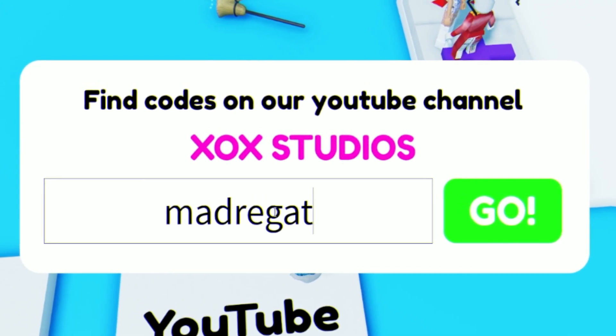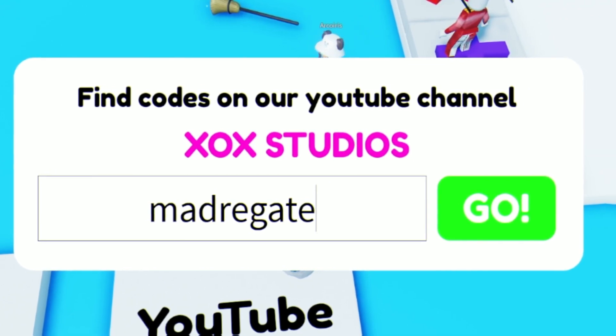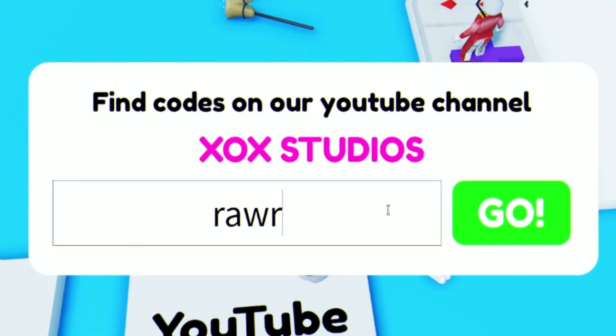Next we are gonna redeem the code MADREGAT — M-A-D then R-E-G-A-T-E. This one gives you another Pop It item, which is quite nice.